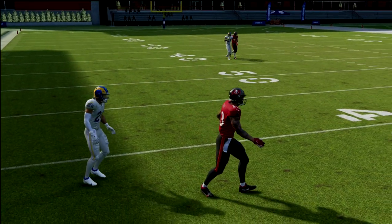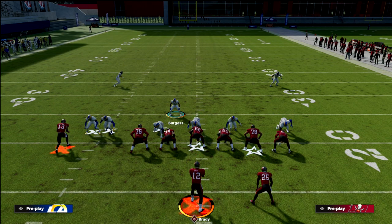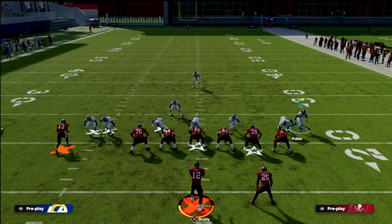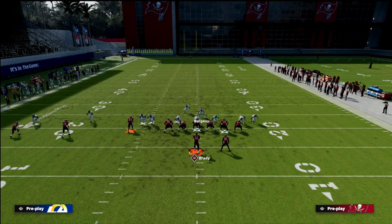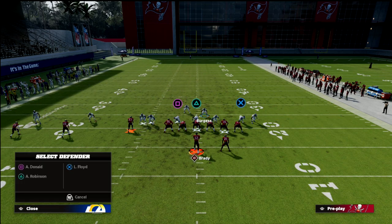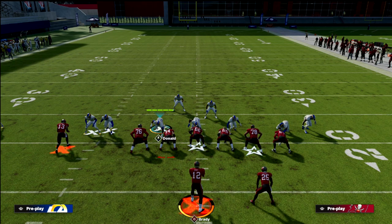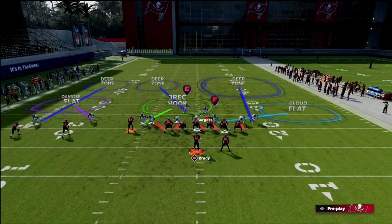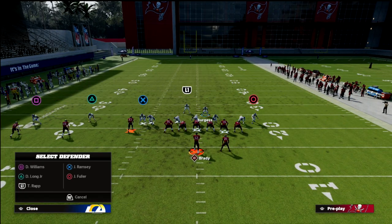What I want you to do is hedge our bet — we're going to go ahead and press coverage. You can show blitz if you want and bring this safety on the edge for some pressure. We're going to user the guy in a vertical hook, and when we motion into a two-by-two look, he's going to become a three-rec hook defender. Then take the defensive lineman on the left side — Von Miller or Aaron Donald — and you can even sub in a linebacker to get a better coverage guy. Put him in a bluff blitz assignment.